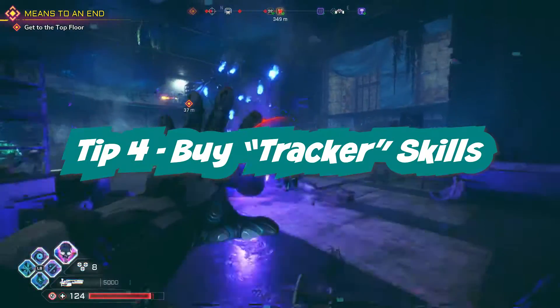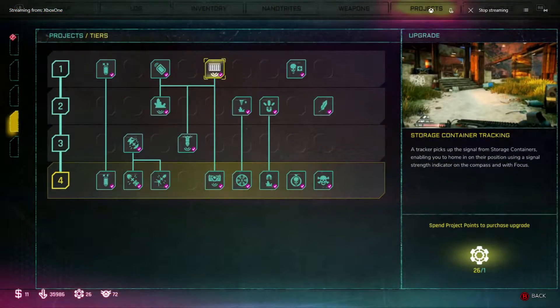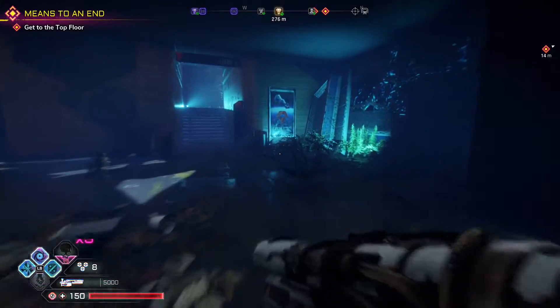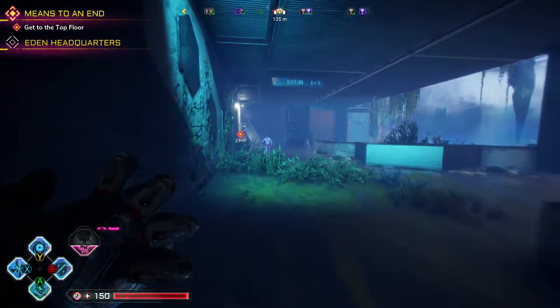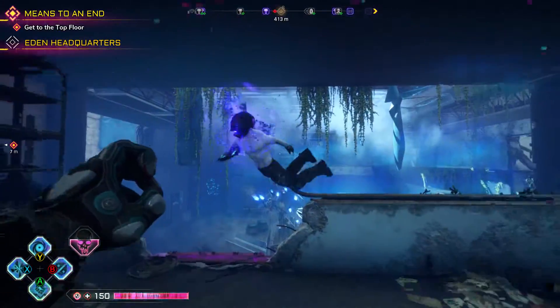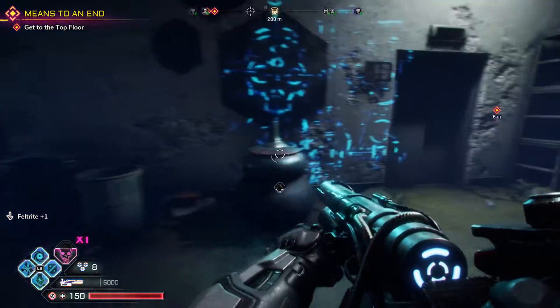You can also upgrade your wing stick carrying capacity in the project skills. Tip number four: upgrade your project skills that allow you to find chests more easily. Finding chests in Rage 2 is key to getting a bunch of cash, feltrite, and other upgrade materials. Upgrading your nanotrite ability Focus will also allow you to find chests more easily. Look for question marks on the map — those areas often have two or three chests with feltrite and cash.